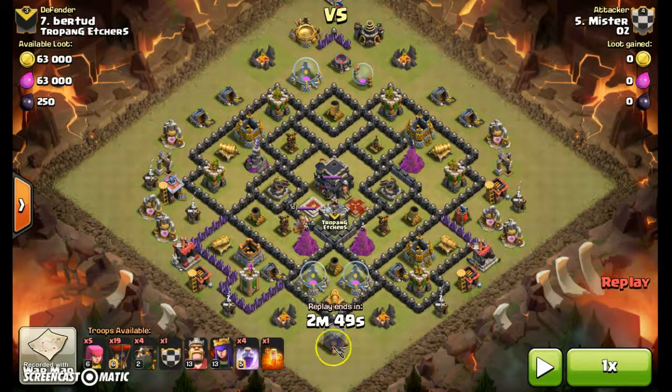The plan was one balloon in here to lure any units that could attack flying units from the clan castle. I wasn't concerned about balloons or anything because it's an air attack. Then drop one archer on the lab with my archer queen as the kill squad for what was in the clan castle. As it turns out, it's a dragon, so I just kept dropping an archer to keep the dragon preoccupied.